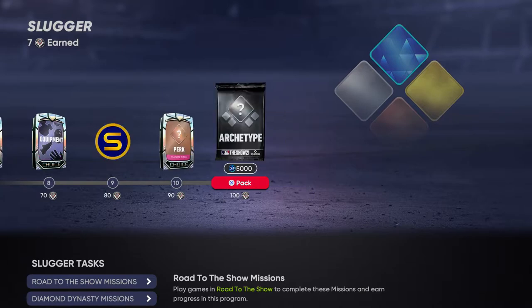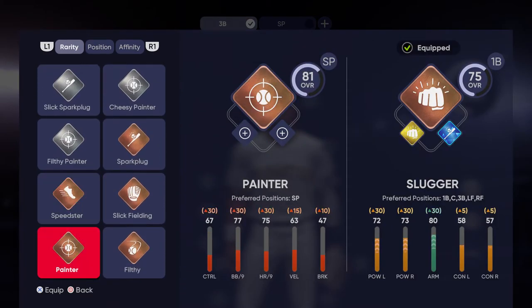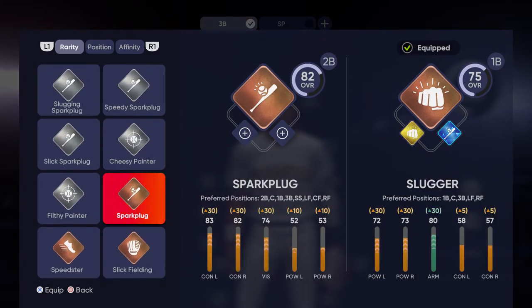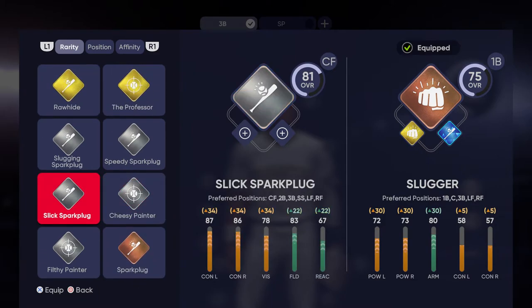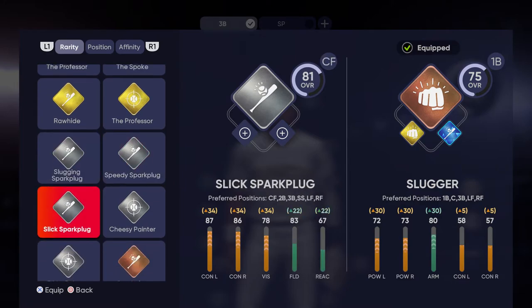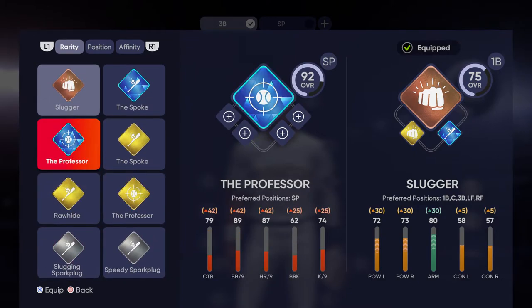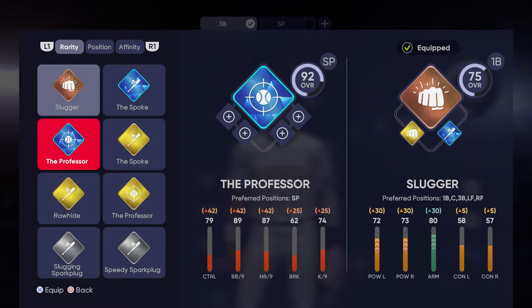It is no longer simply a progression where you get hits, strike people out, and your attributes upgrade based on that. You have these archetypes where you can view the program and do various challenges to earn points to upgrade them. Once you upgrade an archetype all the way, it gives you the next level. For example, I started with Sparkplug, and upgrading it gave me Slick Sparkplug, Slugging Sparkplug, and Speedy Sparkplug. From those three I could choose which to level up. I then upgraded Speedy Sparkplug, which gave me Spoke and Rawhide. Your archetypes this year work differently than they did in the past.